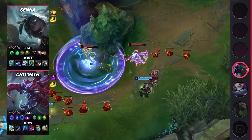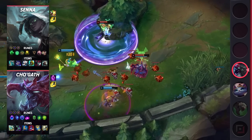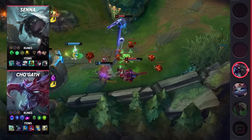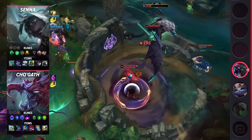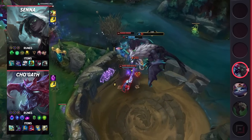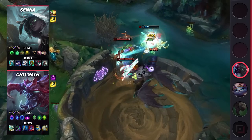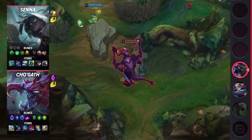Let's start off by talking about Cho'Gath's build. For your summoner spells, you'll be taking Flash and Teleport. As for your runes, you'll be going Arcane Comet, Manaflow Band, Transcendence, Scorch, Second Wind, and Unflinching. These runes give Cho'Gath a ton of poke power and allow him to stay in lane for longer thanks to his HP and mana sustain. Finally, your items are going to consist of Rod of Ages, Sorcerer's Shoes, Archangel's Staff, Rabadon's, Zhonya's, and finish off with Gargoyle Stoneplate.